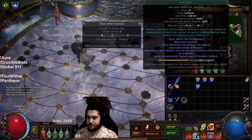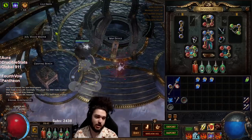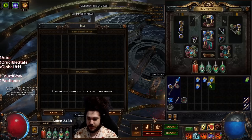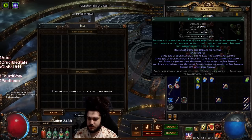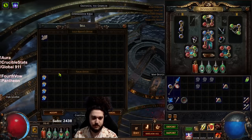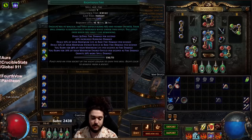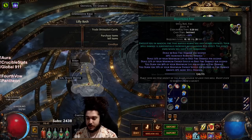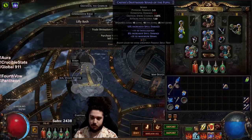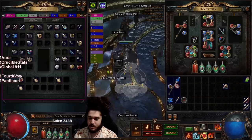The concept of flipping your gems looks like this: you take your gems, you take GCPs for your gems, and you sell a level 20 gem with GCPs - they come out level 1 with 20% quality. This ends up saving you a lot of GCPs in the long run, especially in SSF, and I will typically save the GCPs for my awakened gems later.